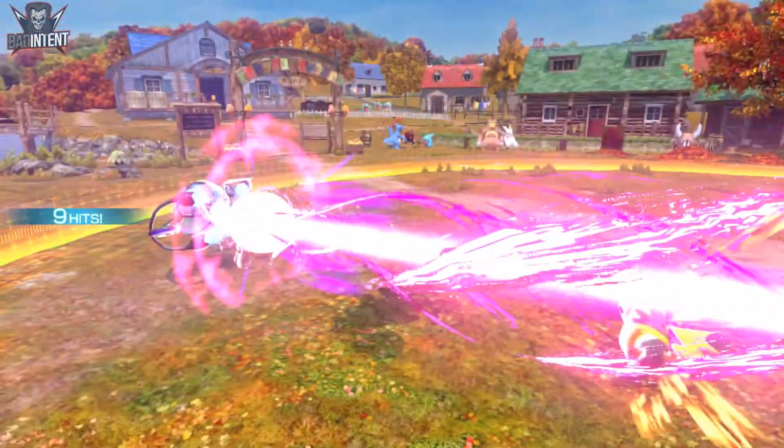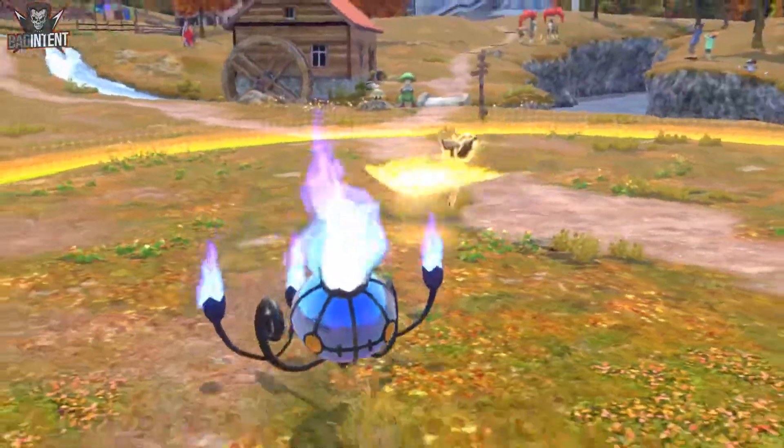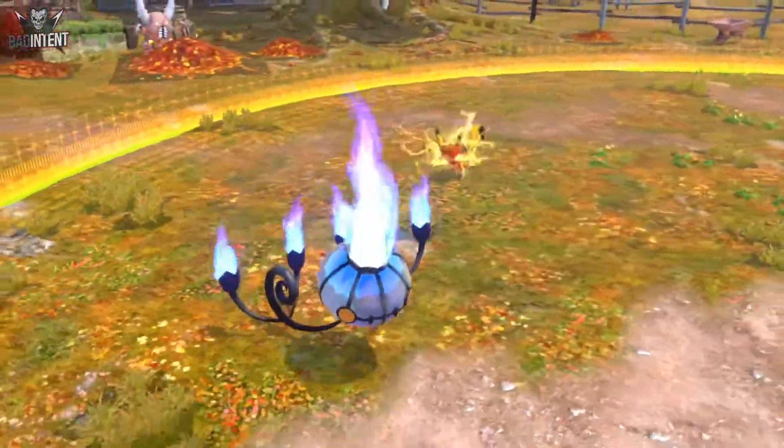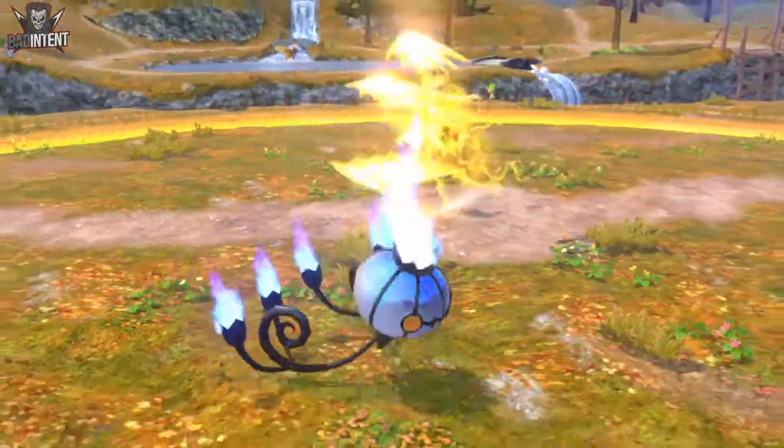Walking to the side and backwards is very helpful against Pikachu Libre. This also helps to avoid Discharge. Remember that when you see Discharge, you can't immediately go for the Forward Y whiff punish — keep walking until it passes you, then strike.